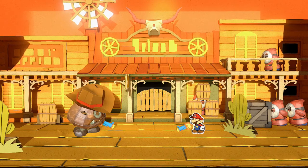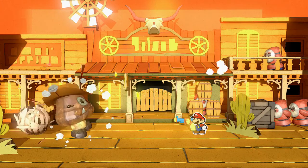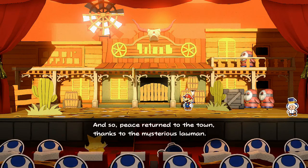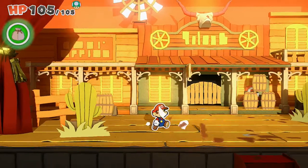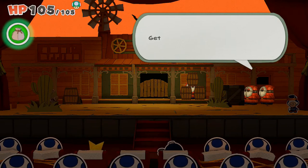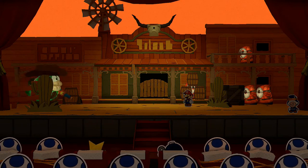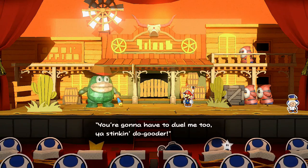Okay, ready — and there we go! Nice, we fired a bullet right at him and he is down. Peace has returned to the town. We can also go and pick up a few things here. You also want to make sure to go behind the curtains because you can find some stuff there too. In some of these areas, when we get to the third floor, we can find hidden blocks and hidden treasures.